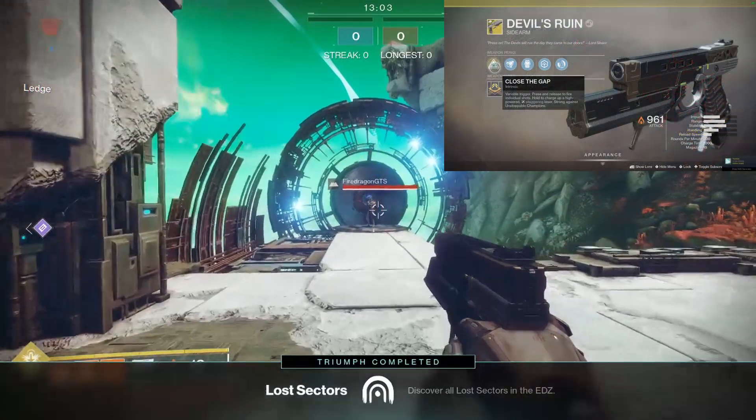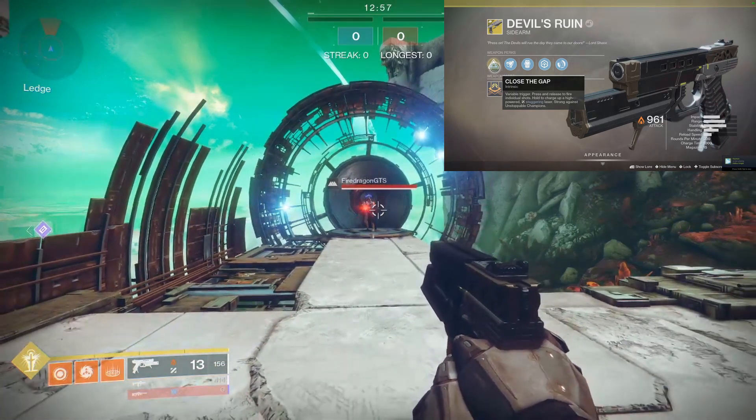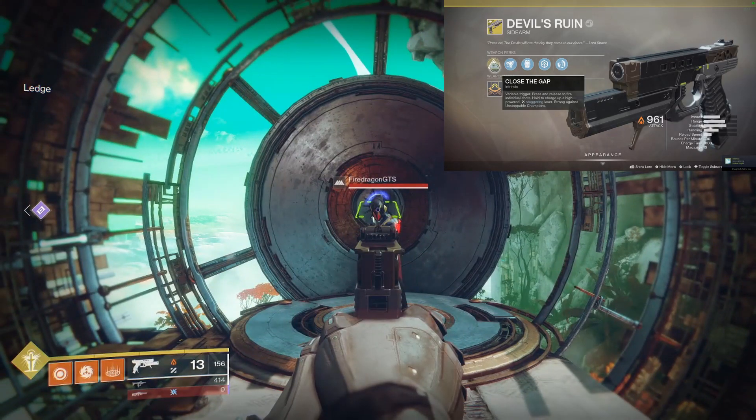Hi fellow guardians, this is Tommy also known as TTao, and I'm going to do an in-depth breakdown of the new exotic Devil's Ruin for PvP. There are two firing modes, like our other new exotic Symmetry, but instead of holding reload, you just lay on the trigger to activate fusion rifle mode.